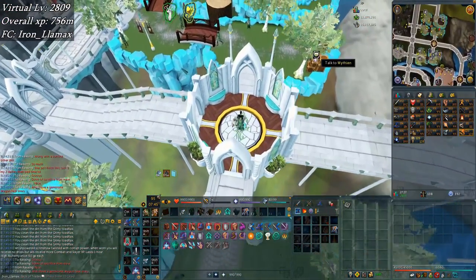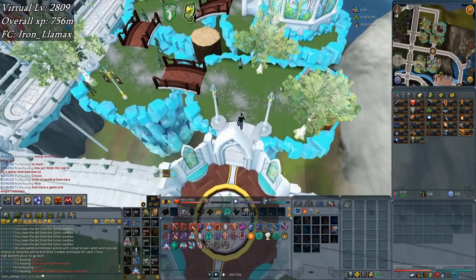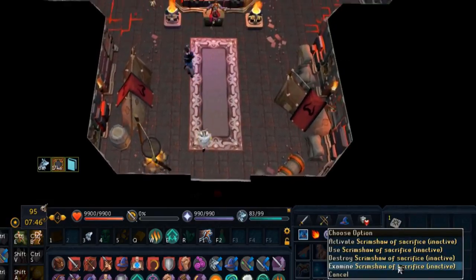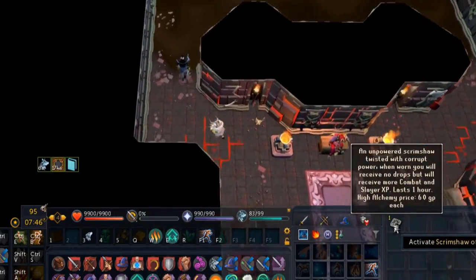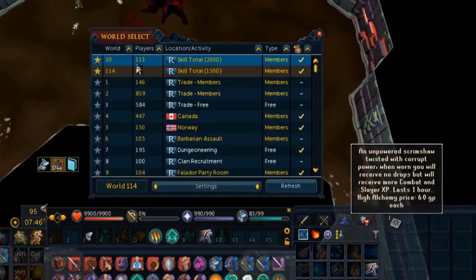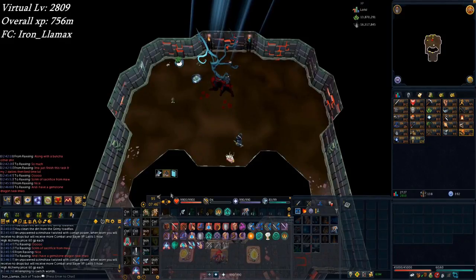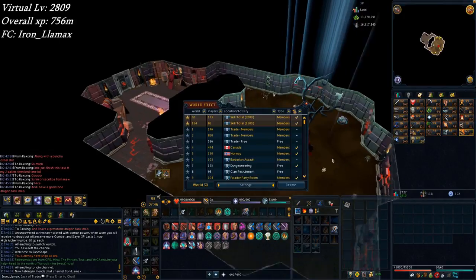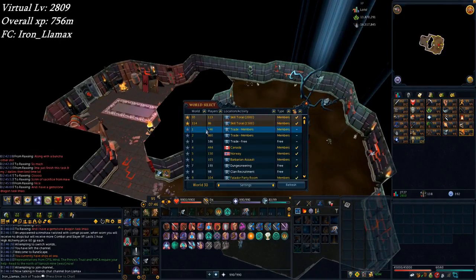Since I was going to go to sleep I closed OBS, but I had to open it back up for this maw reward — scrimshaw of sacrifice. That's one hour of sacrificing drops to get, I think, 50% more slayer and combat XP. That's pretty insane. I have a gemstone dragon task currently and I'll use it when I start streaming tomorrow. I have decided to upload this a day later — I had said previously four to five days max to a video, but this one's gonna be six because it was a busy week.